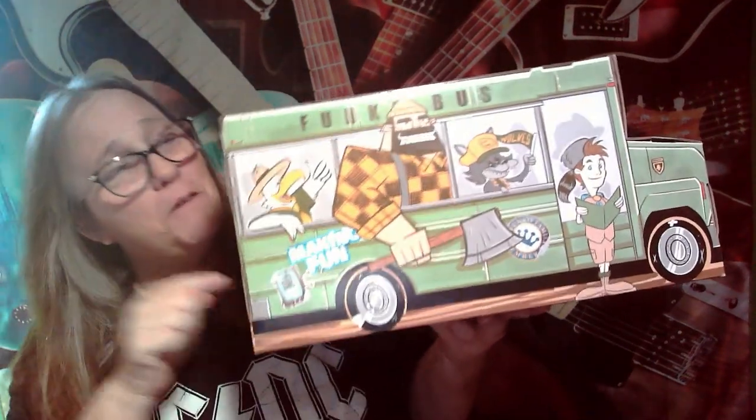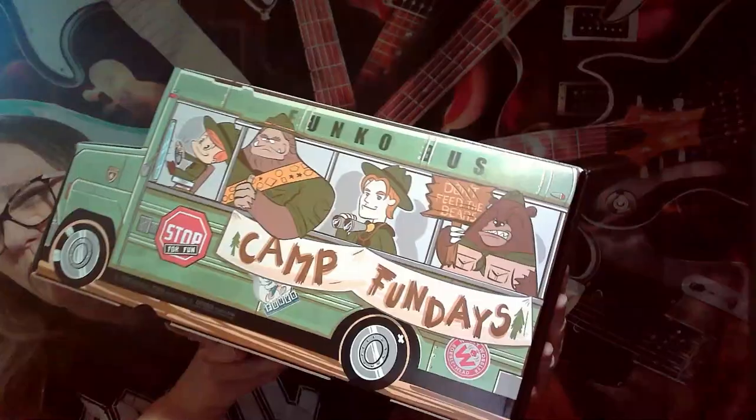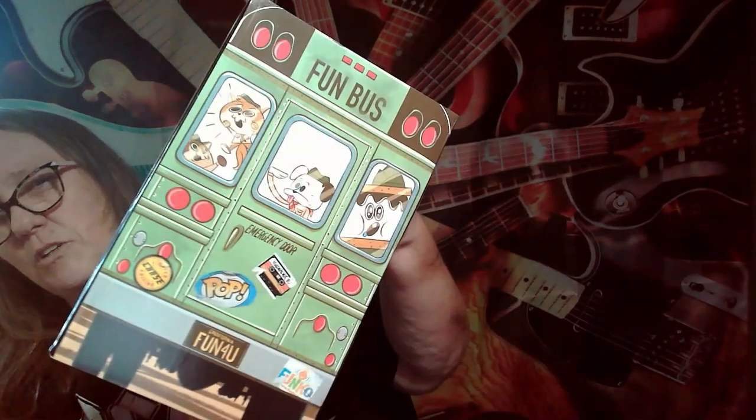Hey everybody, it's Mama J and I am here with another box of fun. We're gonna open this box up and see what we got. Our last box was the Eagle, and I had purchased two — it glitched during my payment. When I went back, the two I originally wanted were sold out, so I purchased the Eagle, then later found out the first two did go through, so I ended up with three. You are allowed one of each mascot. I'm gonna try not to peek — we're gonna do the sodas first because I don't open them.